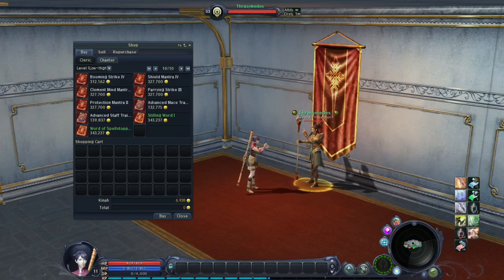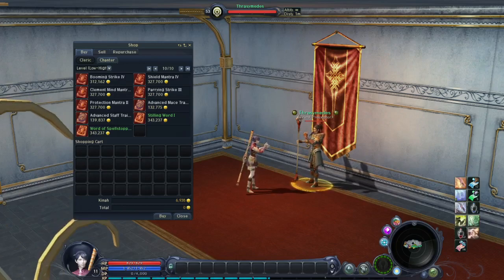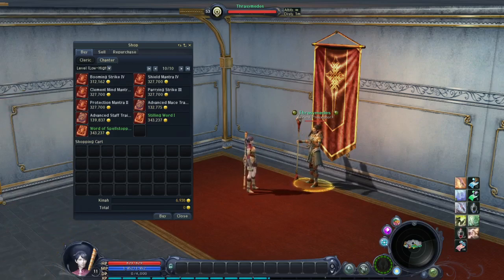I am here on an Aion Classic server. In Aion Classic you acquire skills by buying skill books. Skill books you can buy in Sanctum or Pandemonium depending on which faction you play, Elyos or Asmos. Today I will show you all Chanter skill books — that means skills.